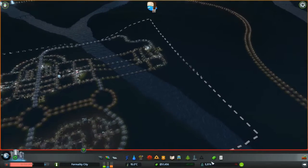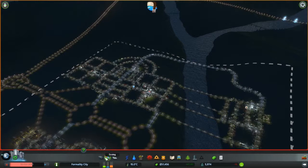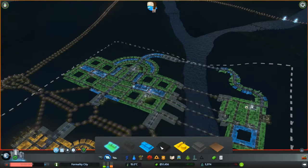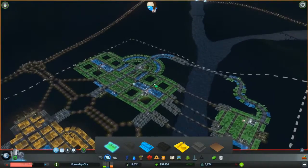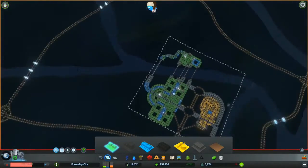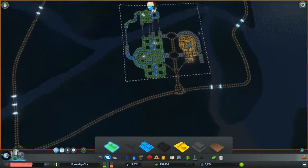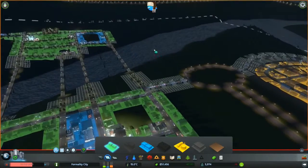We are nearly getting to the point where we can have our high residential zones - our big massive skyscrapers, our offices, big massive malls and shops. So there's quite a lot to come, and I need to start thinking about buying a new tile and new ground so we can be ready for these big massive buildings coming into our city.